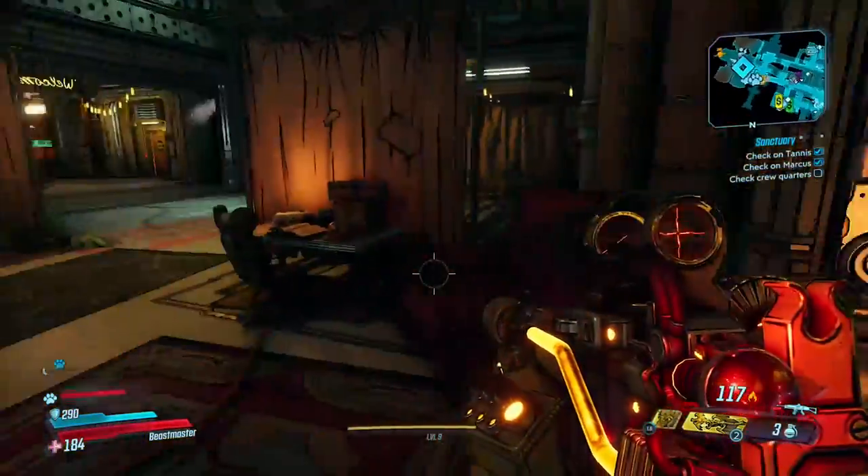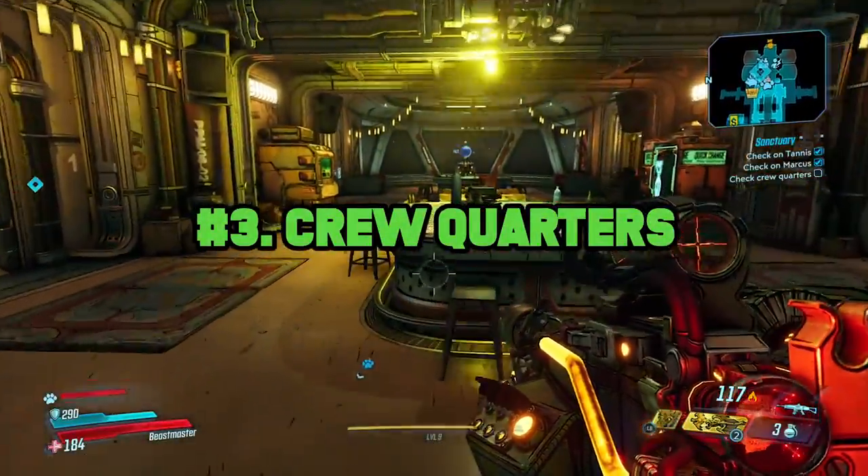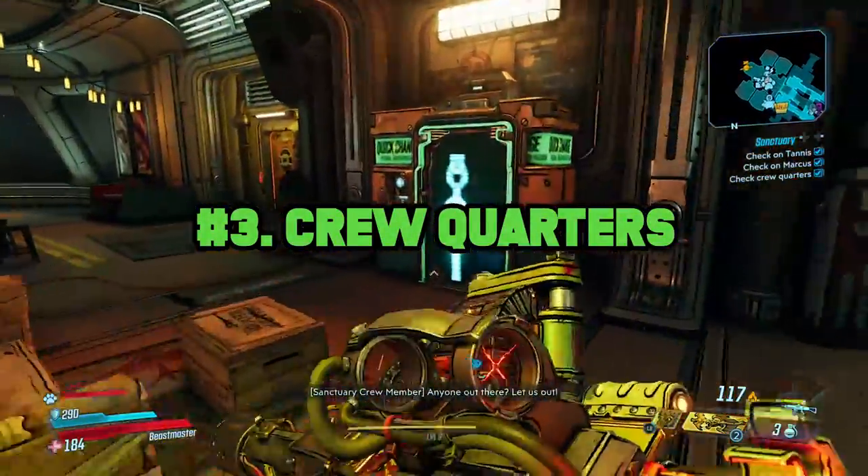We're going to have to leave Claptrap stuck there so we can breathe, but let's head to the back of the ship where number three, the crew quarters, are located.